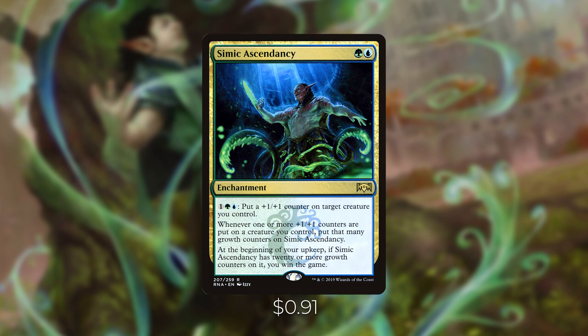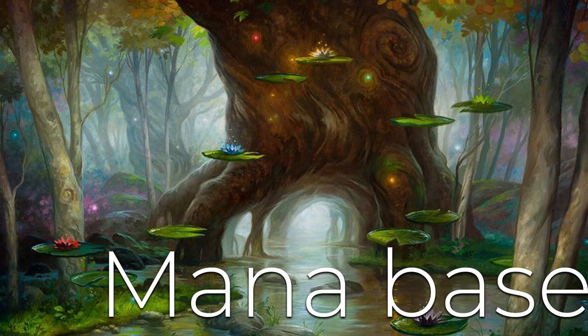I want another way to win the game if our combat damage strategy falls through or we can't quite get those 10 poison counters on opponents. A great way to do that is with Simic Ascendancy — one green and one blue for an enchantment. You can pay one, a green, and a blue to put a plus one plus one counter on target creature you control. Whenever one or more plus one plus one counters are put onto a creature you control, put that many growth counters on Simic Ascendancy. At the beginning of your upkeep, if Simic Ascendancy has 20 or more growth counters on it, you win the game. We have so many ways of putting counters onto creatures that we'll get those 20 counters very quickly if opponents don't deal with it. It only costs two mana, so it's very easy to play.